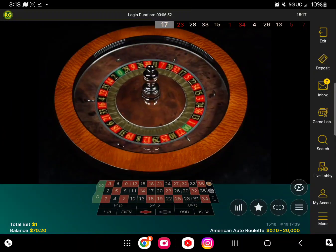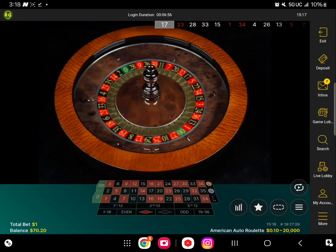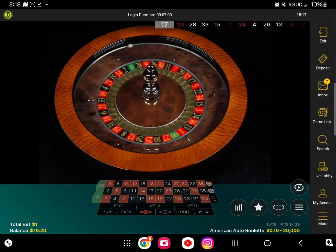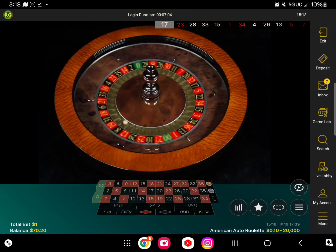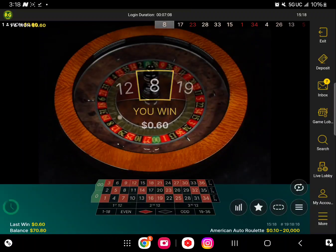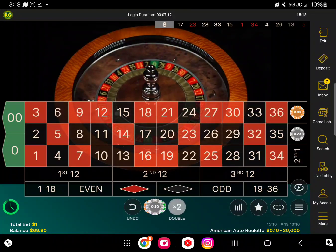I'm just trying to show you guys the strategy portion only, that's it. I'm only playing with dimes — you guys can play with whatever you feel like. We lost one in the center — we didn't lose it all the way, just a portion of it. I'm going to run it again. Before I ladder, I need to lose two times in a row in the center column — then I will ladder.